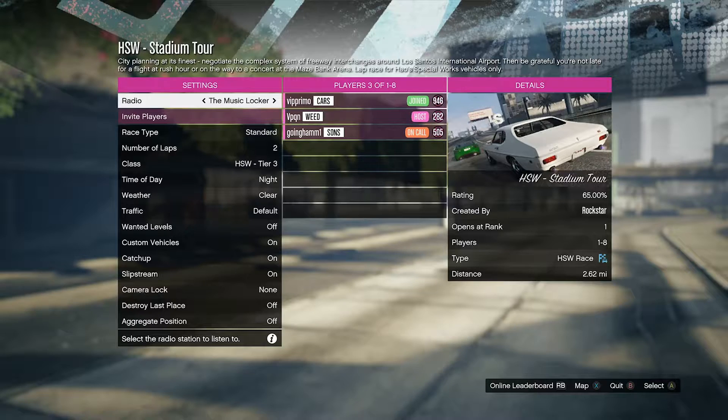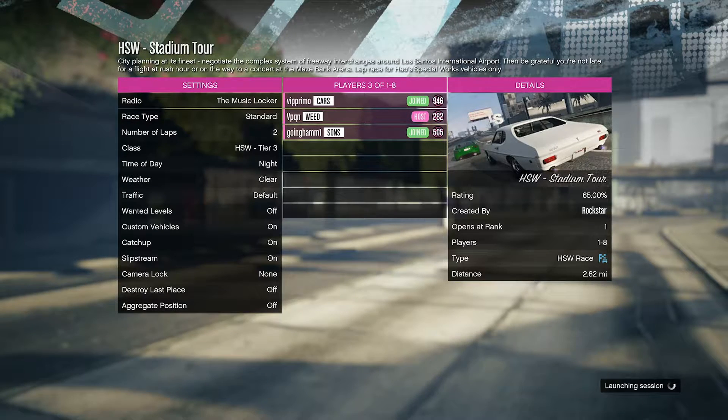In the playlist you can see Standard, Two, and then the third one is Class — HSW Tier Three. Today we're going over the different tiers, what they're made of, and what cars are in them. Remember you can do non-custom and custom, and you can run a car without HSW upgrades as long as you have the right class car. The issue most people run into is not having that specific class car.